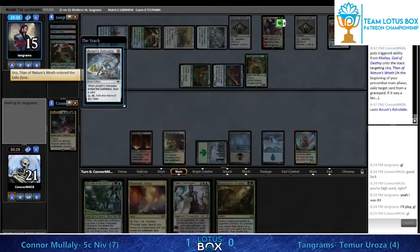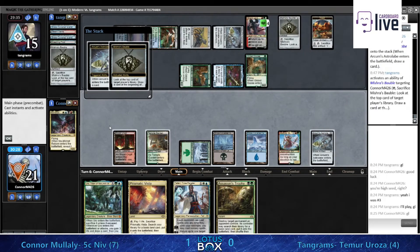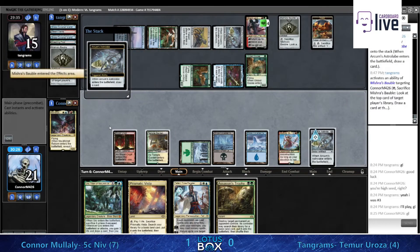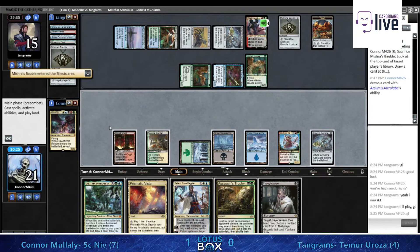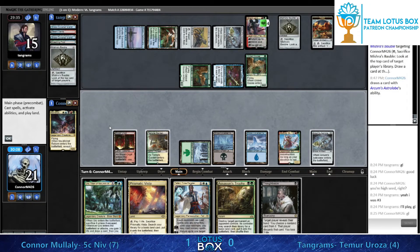I think we have to accept that our opponent is going to have the lands they need at this point. Trophying off the relevant permanents is just how this turn has to go. Do you want to get this Ren and Six, do you want to get this Emry? Probably lead with Thoughtseize to see what's duplicated. You can also use Teferi to bounce a permanent and Thoughtseize, which can function as a Vindicate.